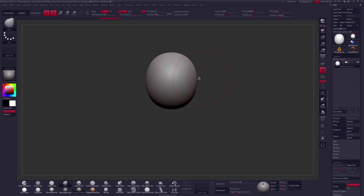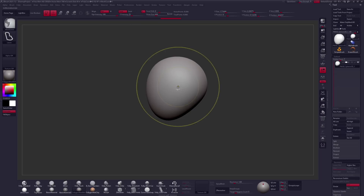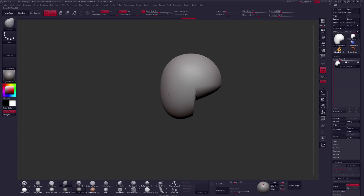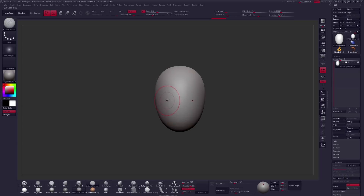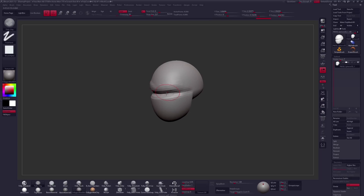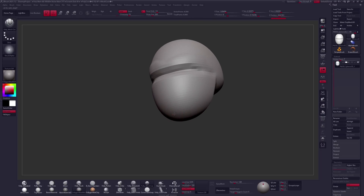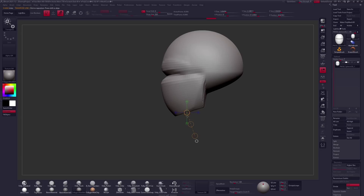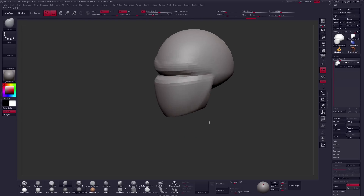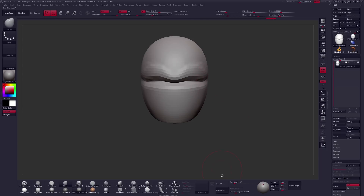I just got off of Sculptober - for the entire month of October it's a challenge where you sculpt every single day, similar to Inktober and all those kind of Tober challenges. I just got done with an entire month of sculpting every single day, a new character or piece every single day. Most of them I did characters. I think maybe one or two I did not - I did a sword, and Magnemite, which is a Pokemon.